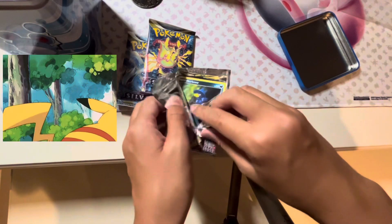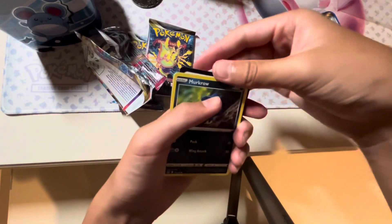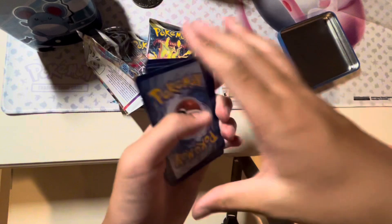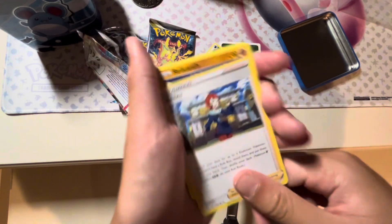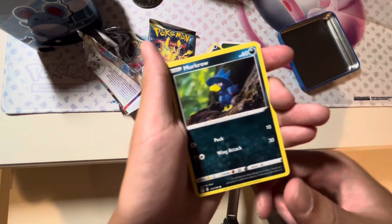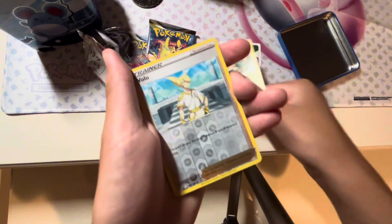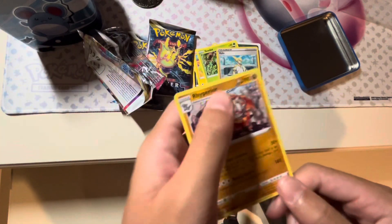Let's open the first booster pack. Hopefully we get something good. We get a white code card - it's okay though. Going through the cards: a dark energy, some other cards including Lost Vacuum, and a non-hollow right here. On to the next pack.